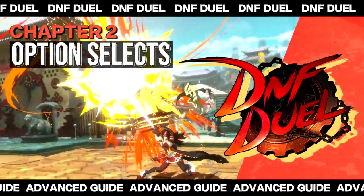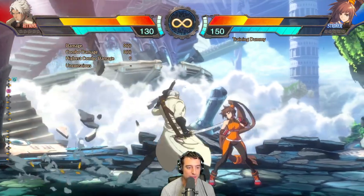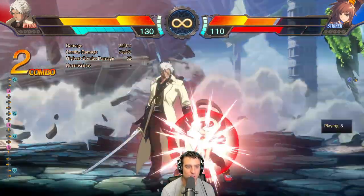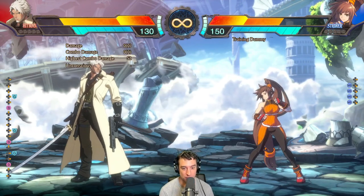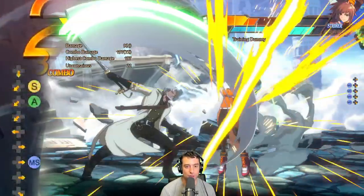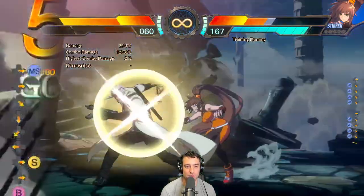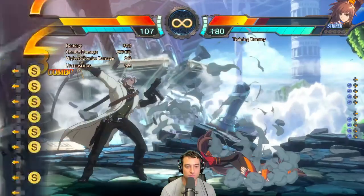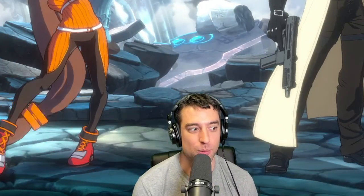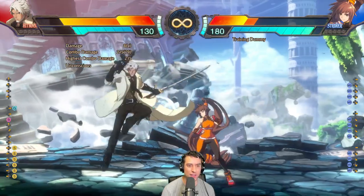Some of the more niche things — option selects. The idea behind this option select is against characters like Hitman or Striker: you can do a safe jump, and if the safe jump whiffs, you get a roll. You input your jump normal and then input a roll, and if it's hit or blocked, the roll doesn't come out. Striker has a basically plus-on-block VP — you never want to block it. So if you're going for safe jump pressure against Striker, you want to make sure you don't block the VP. That's where this roll OS comes into play. The DP didn't come out that time, and that time it did — so that's the idea. If she whiffs the DP, you just punish her. It also works against Hitman and it's really good when Hitman's in awakening, because you make the DP whiff and punish before the follow-up comes out. I think it's worth learning.